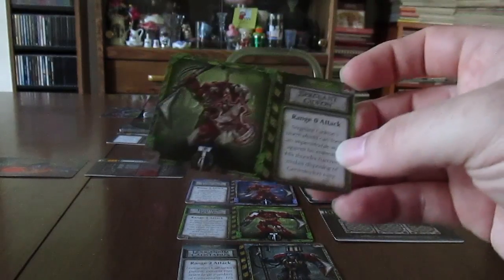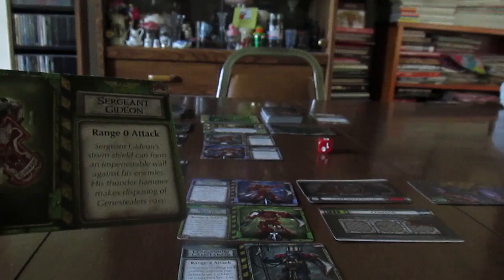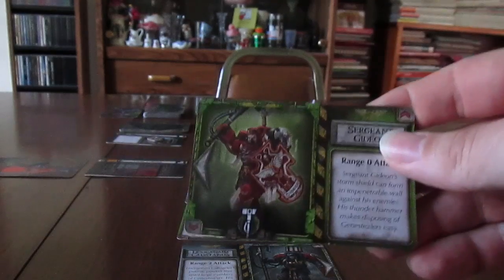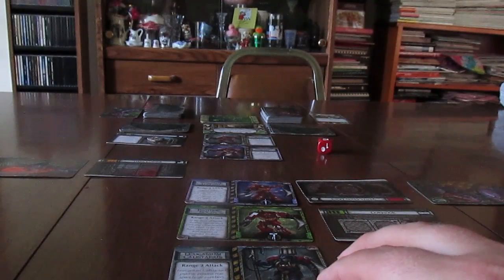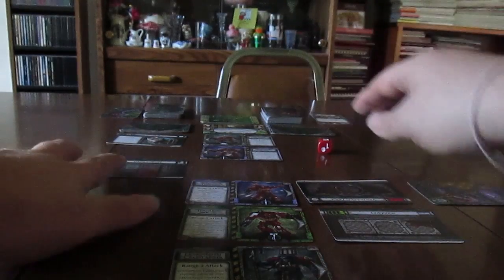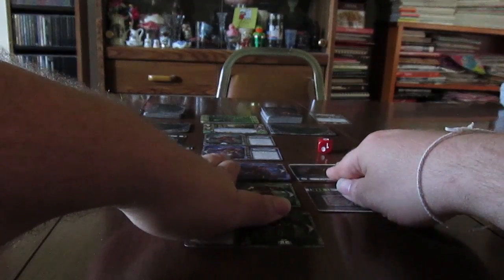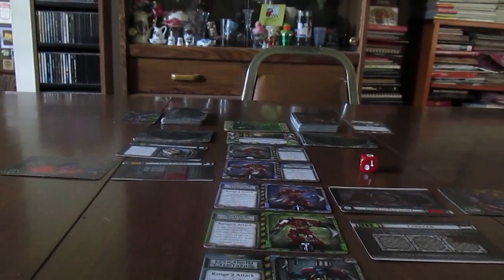Sergeant Gideon dies, so I move him off to the side. Now I consolidate the line — I look at which line is shorter and everything consolidates up to fill the gap. I'm already down to five space marines. The next marine has to roll higher than a one and rolled a two, so this time he defended successfully.